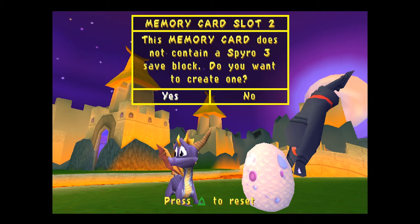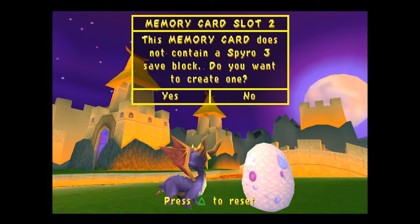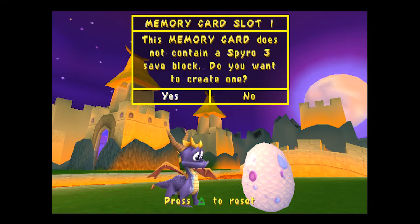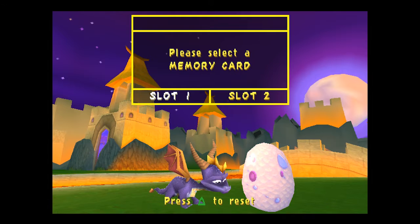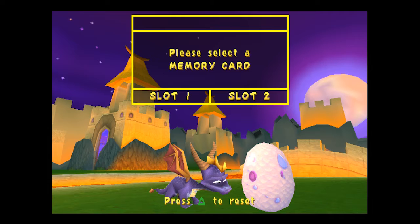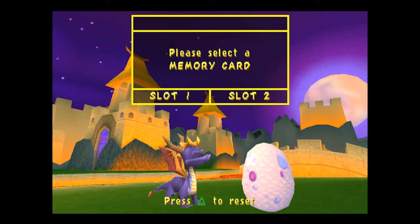Does not contain a save block — try one, cancel. Are we on slot one? Oh no. Did you transfer over the save files? I transferred over the whole emulator folder. Maybe the save files didn't come with it. Oh, I know what it is — we didn't put the memory cards into ePSXe. That'll do it, you have to do it manually.